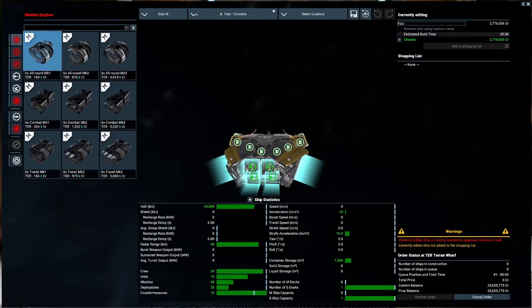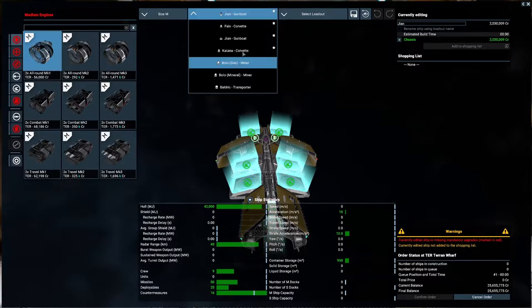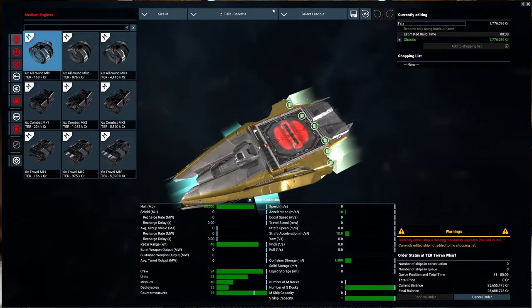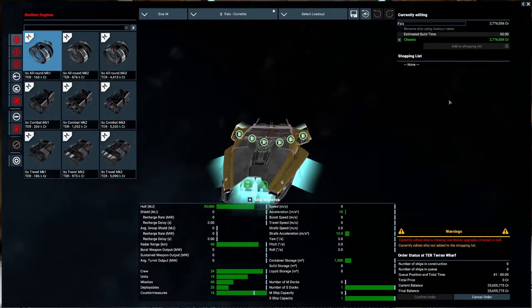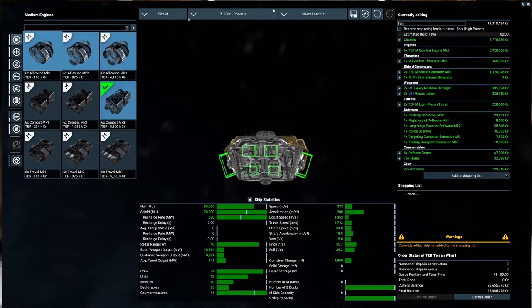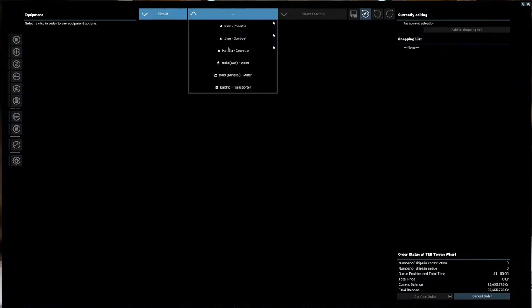We've got four frontal weapons here on the ship I asked you about last week. The gunboat just has one, and even though turrets are interesting, having a frontal weapon is always nice. This one also has four frontal weapons but only two engines. I like the idea that you can have a wingman sitting alongside helping in the fight. So we're going for the corvette with the high preset - very strong fixed weapons.